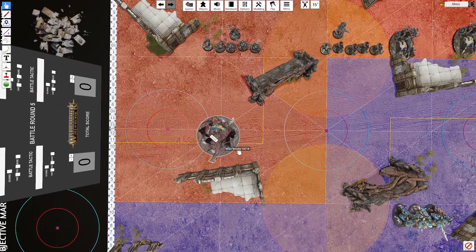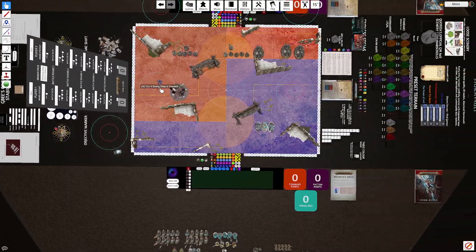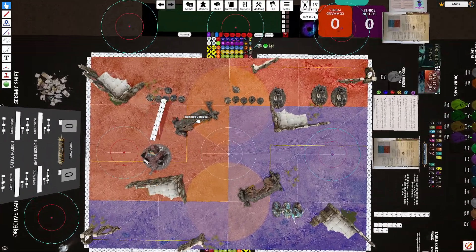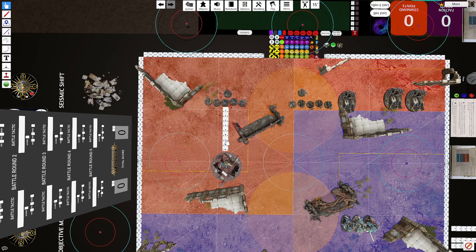The first thing we can do with a Maw-Crusher to move him is teleport him. So if we teleport our Maw-Crusher and we want to keep him outside of nine inches — we have to keep him outside of nine inches — here's our Maw-Crusher teleported nine inches away. Then what we're going to do is in the hero phase use Fasten to close that gap down to three inches.